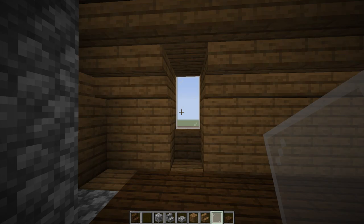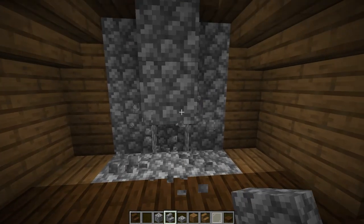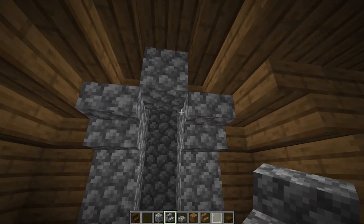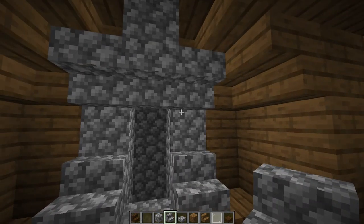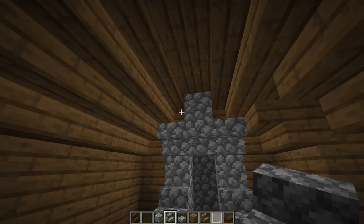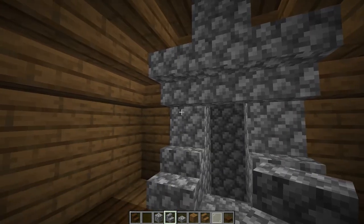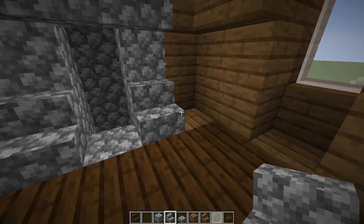Now let's finish up the fireplace, cleaning up this area a little bit. We can open this back up, add upside-down cobblestone staircases there, cobblestone staircases there. In the corner we can leave that like that — looks fine. You can also make those solid blocks if you want. Later on we'll put chests here and here for storage. Next we'll go outside and finish up the exterior.